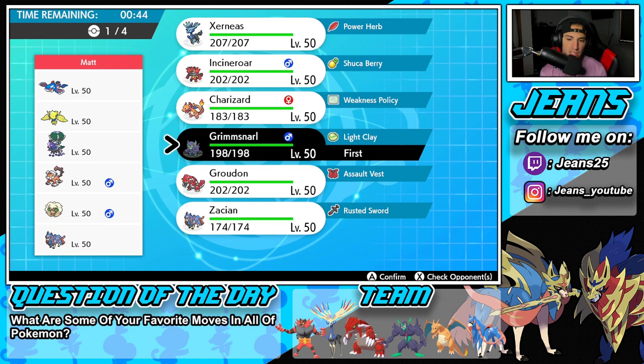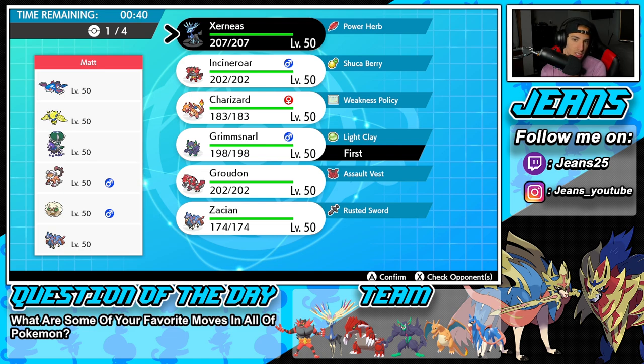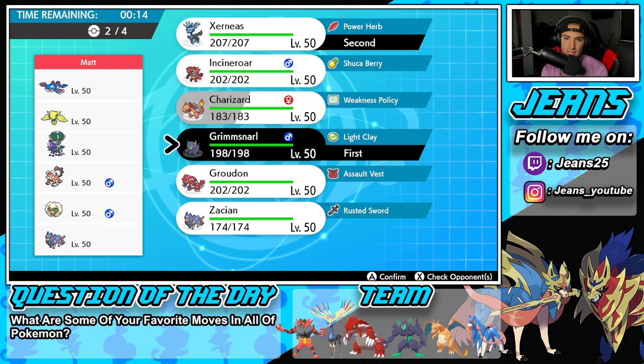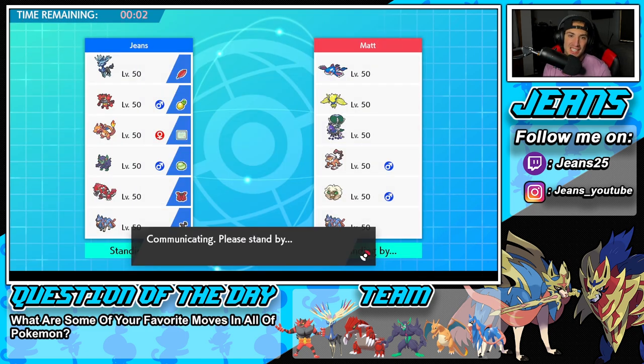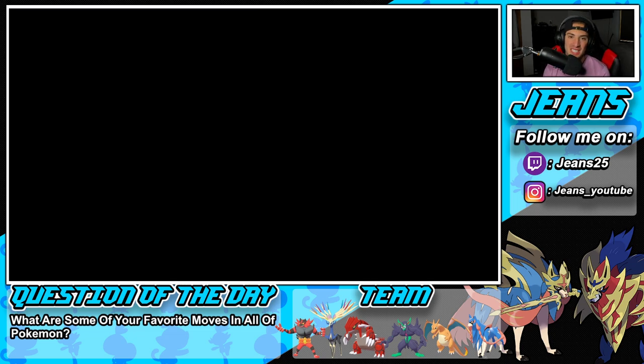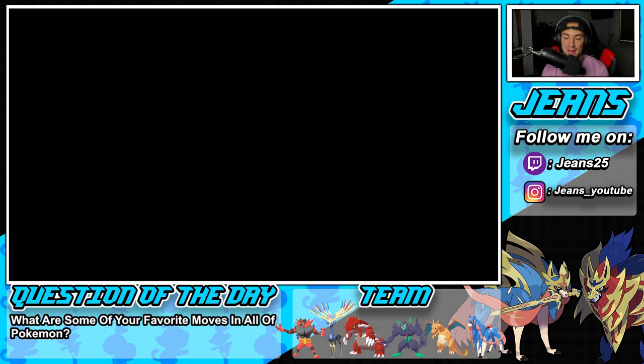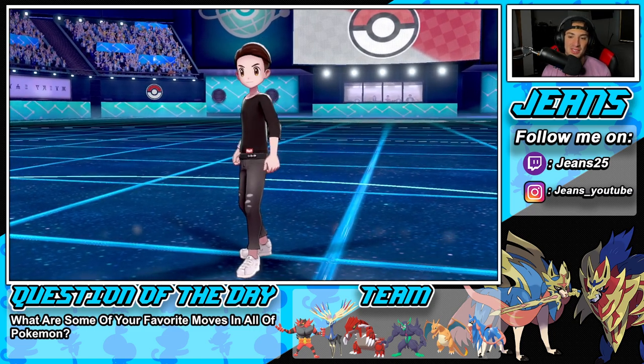Grimmsnarl also grants speed control with Scary Face, so I really like him here. I might also lead Xerneas — do I lead Xerneas? He's probably going to lead Whimsicott and Calyrex. I see more of a Kyogre lead or Regileleki. I think I just go Xerneas, or maybe Incineroar to get that rolling. We had eight seconds left so I had to force pick — Grimmsnarl and Zacian. Ran out of time, but it's all good. We're going to win this battle regardless.